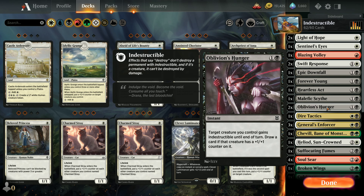Two copies of Oblivion's Hunger. This gives a creature indestructible until end of turn, and this version of it has a bonus: if a creature already has a plus one/plus one counter on it, you get to draw a card.